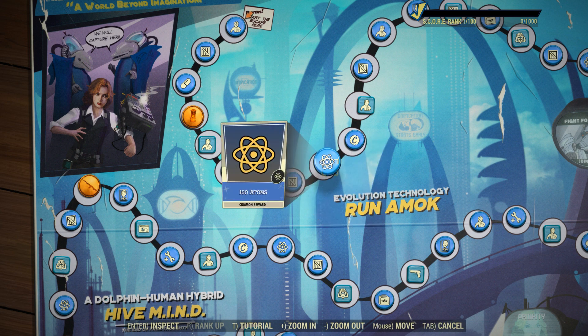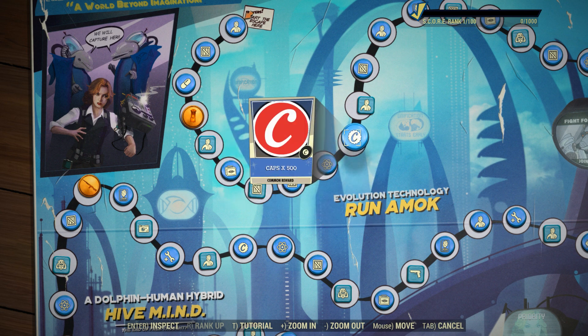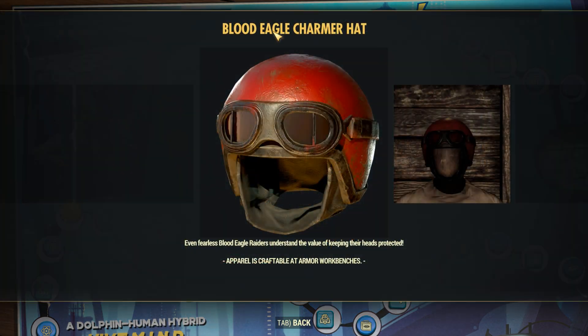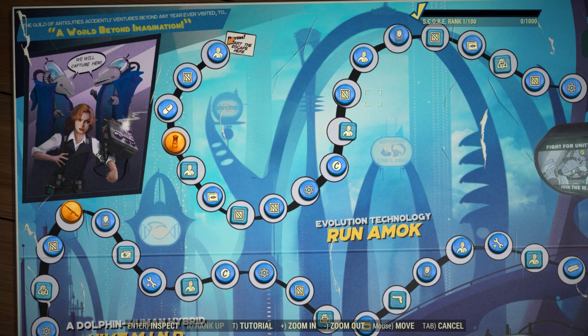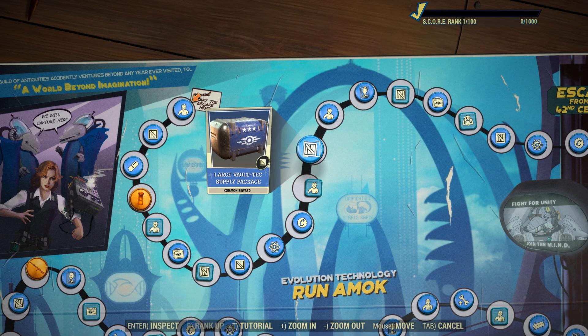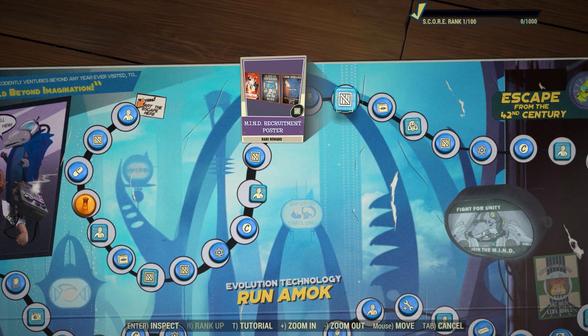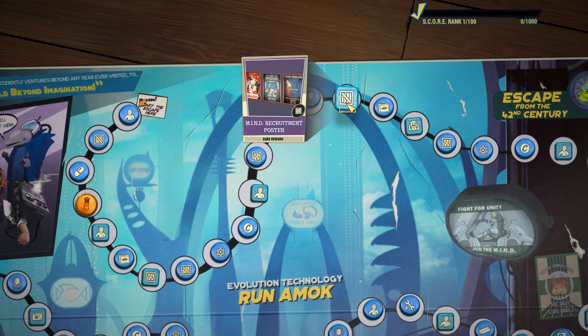We have some legendary modules, 150 atoms, 500 caps, the charmer hat — looks pretty decent, reminds me of the old Fallout 3 merchant hats. It's the blood eagle charmer hat; when you click on it, it adds blood eagle. Then a large Vault-Tec supply package, the green skull player icon, a perk card pack, and another mind recruitment poster set.